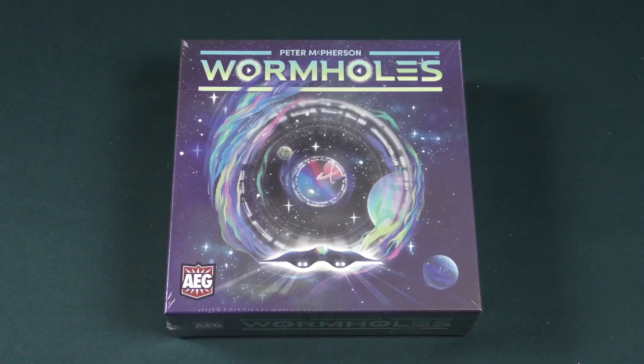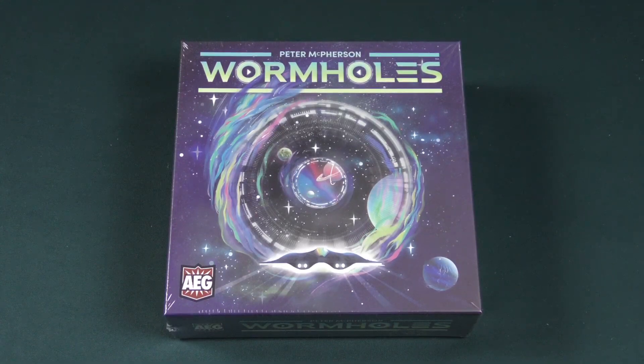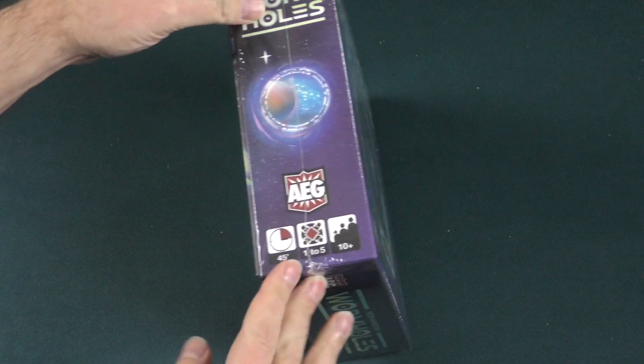Hey there everybody, it's Mike Delisio with another Dicetower Daily Unboxing. Today, we're going to be taking a look at Wormholes from designer Peter McPherson and publisher AEG.